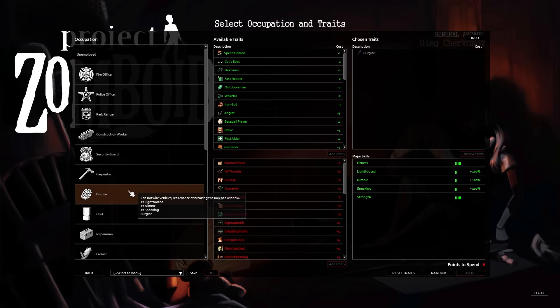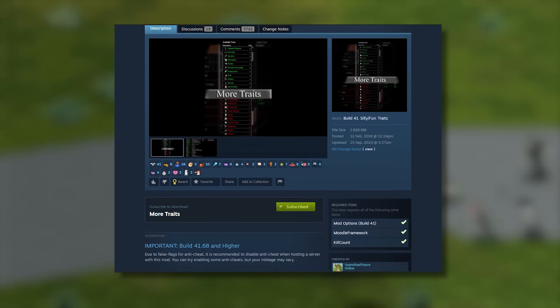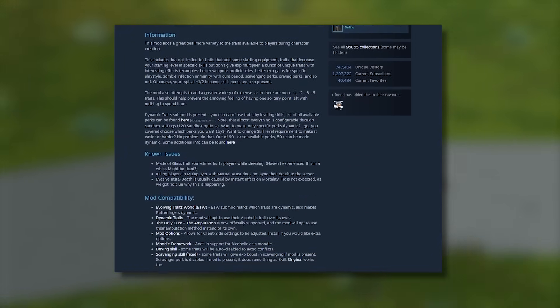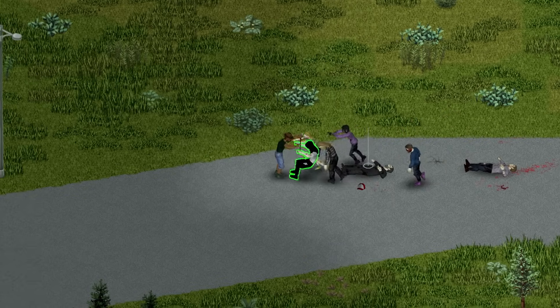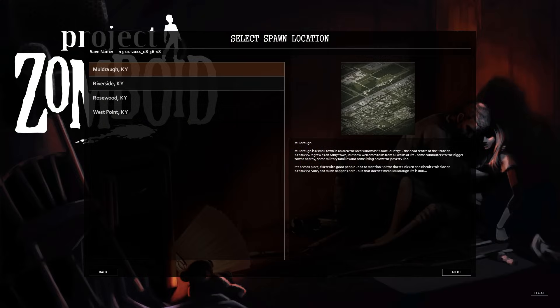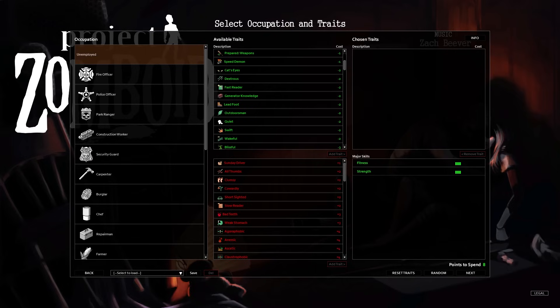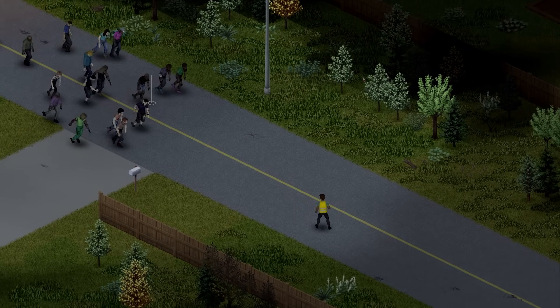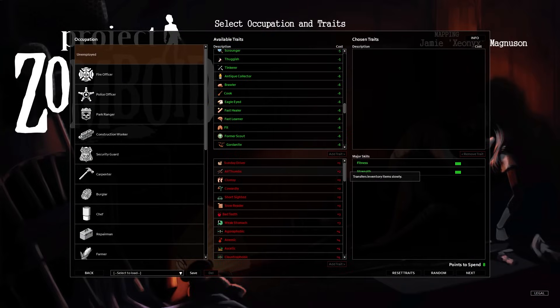The trait system in Project Zomboid is quite in-depth but lacks a few key traits that give love to certain skills. Enter More Traits, created by Hypno Toad, Trance Fash Deck, and Music Maniac. This mod is popular among content creators who enjoy challenge-based playthroughs. It adds more positive trait options on the cheaper side of the spectrum — actually useful benefits costing only one to three points — allowing you to fill those last few remaining points with worthwhile traits. It also provides additional negative traits for those looking for a novel challenge on their next playthrough.